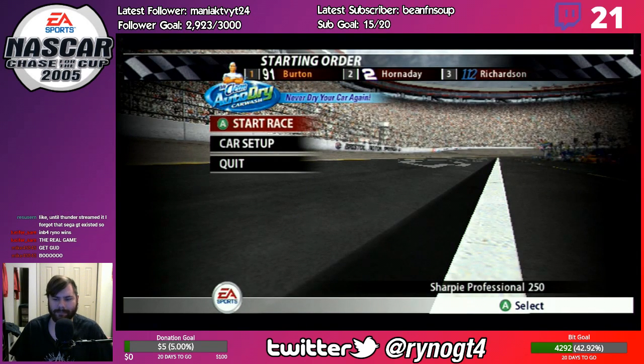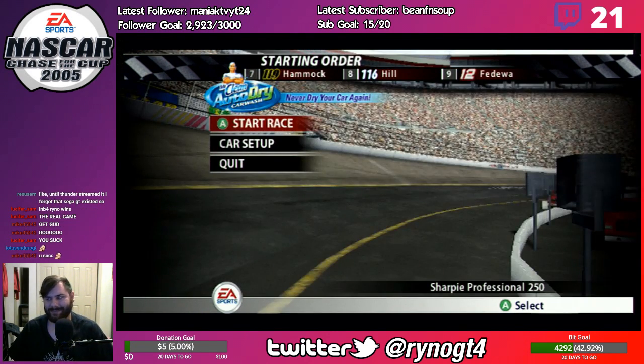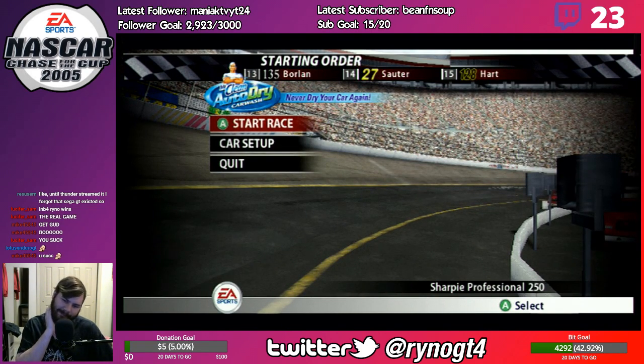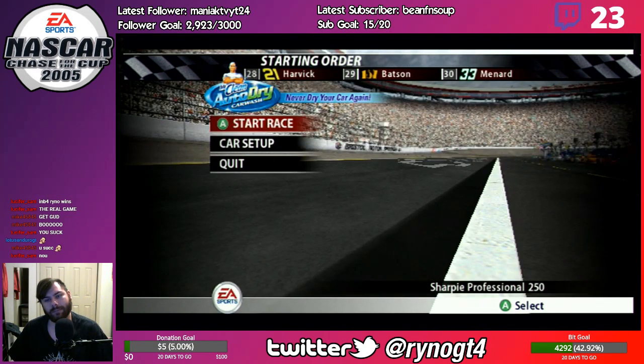EA Sports welcomes you to Bristol Motor Speedway for the running of today's Sharpie Professional 250. Nearly half of this track's half-mile surface will be taken up by the NASCAR Busch Series race cars. With track space at a minimum here at Bristol, we're sure to see aggressive driving and flared tempers. Alliances can become grudges and heroes can drop to zeroes in an instant.